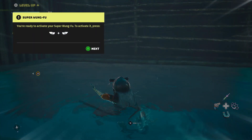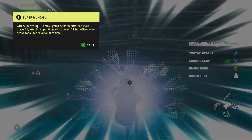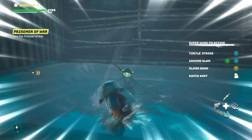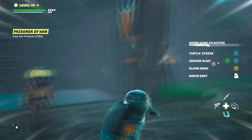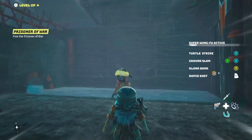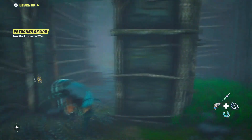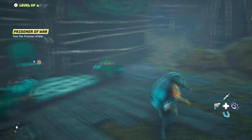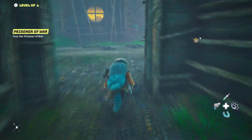You're ready to activate your super Wunk Fu. To activate it, press the buttons. With super Wunk Fu active, you perform different, more powerful attacks. Super Wunk Fu is powerful but only active for a limited amount of time. That's it? Just little white lines coming out of me? I was hoping to go Super Saiyan - glow yellow or something.